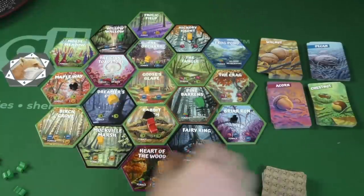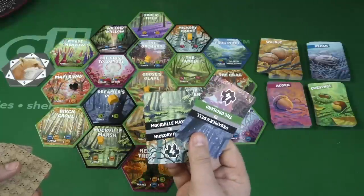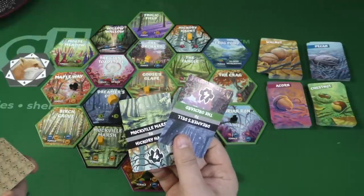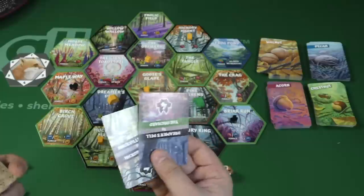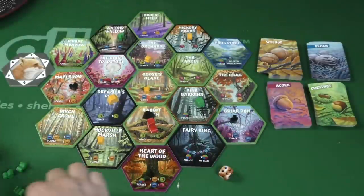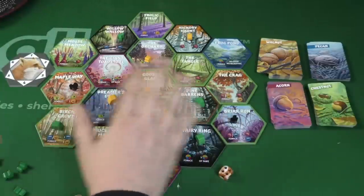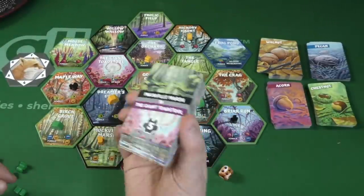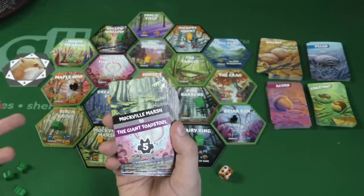Another optional action is to take the top two cards of the objective deck, keep one, and discard the other. You don't have to keep either of them. The game is over when someone builds four nests on the board — when that happens, you finish the round. Two points per nest, plus points for gaining or not gaining these objectives. Most points wins.